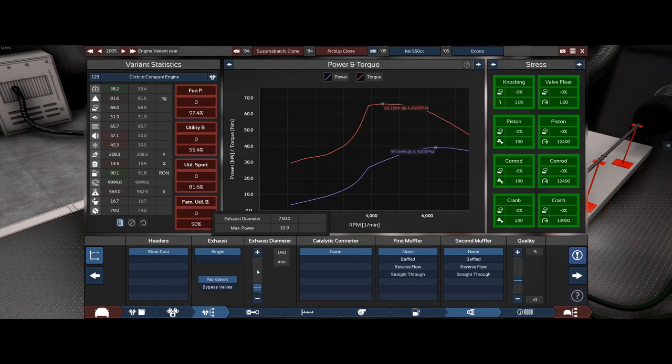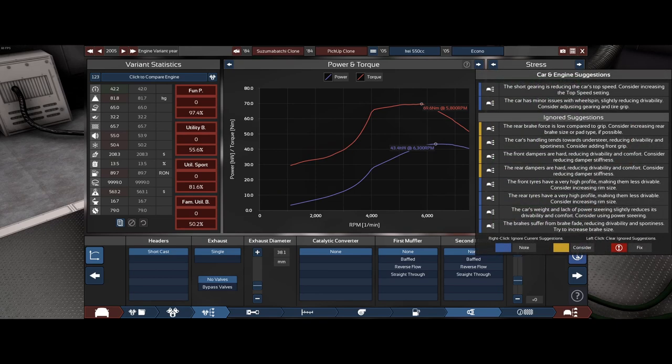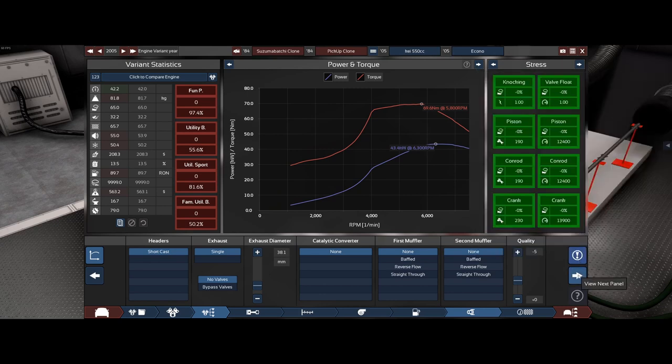Just change the exhaust size. Nice — I've created so much extra power at 43 kilowatts. It's telling me that the gear ratio is stuffing up the car's drivability.